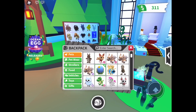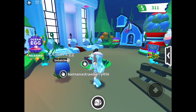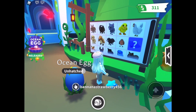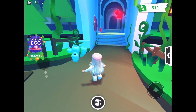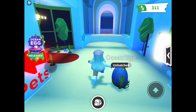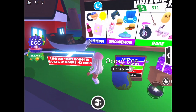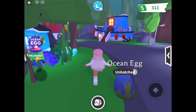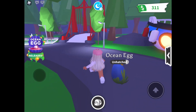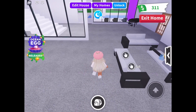I already have an egg, so I'll just finish hatching this one. It only needs one more thing and then it can be hatched, which is really exciting! It needs sleep. They also changed the gifts, which is really cool — I have a few of them already. Let's get this egg to sleep and then we can see what we get from it. I'm very excited!